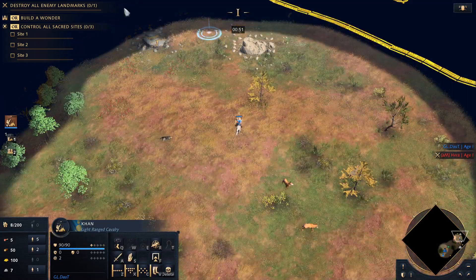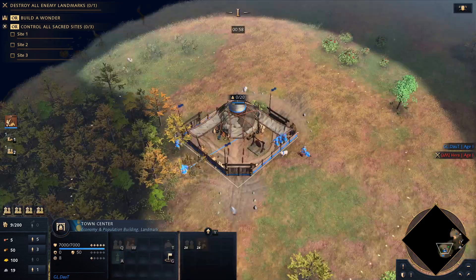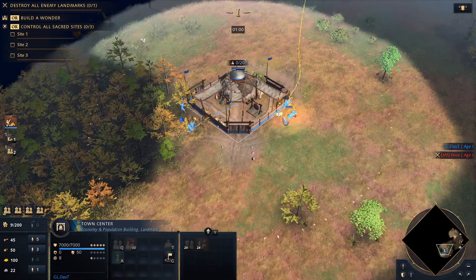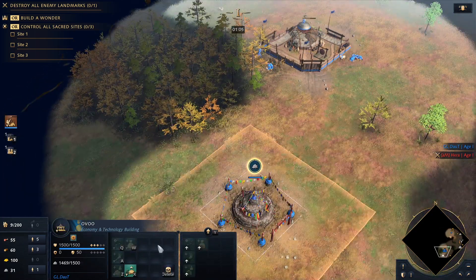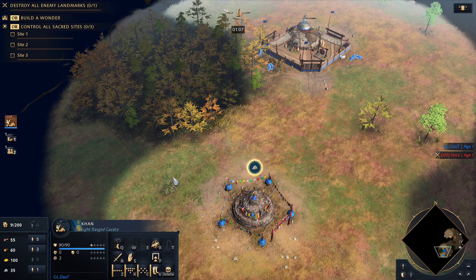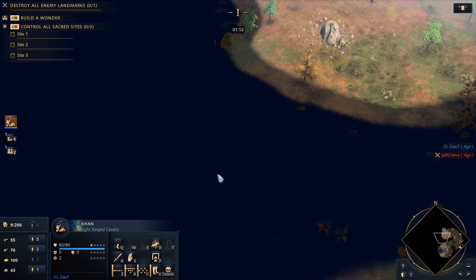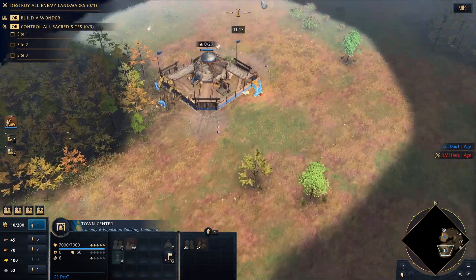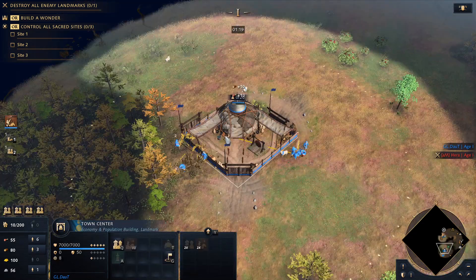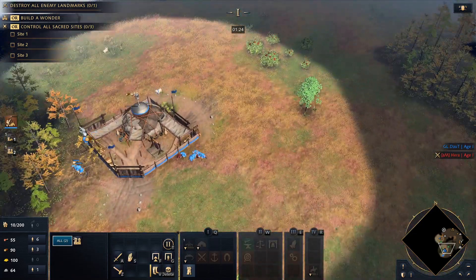Well, it's not only for units — it applies to anything within the Ovoo's influence. For example, if I make a lumber camp next to it, I'd be able to use stone to make an economy upgrade that's a bit better than the normal one. It's better to just make a building and show you what I mean, because right now I'm even confusing myself.